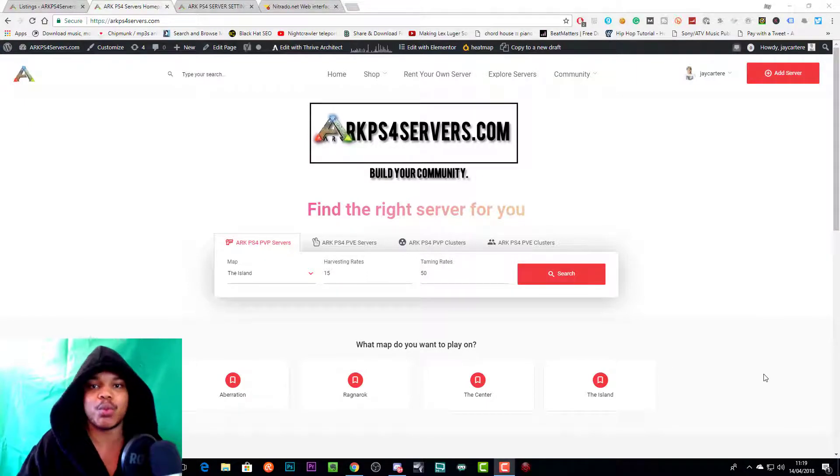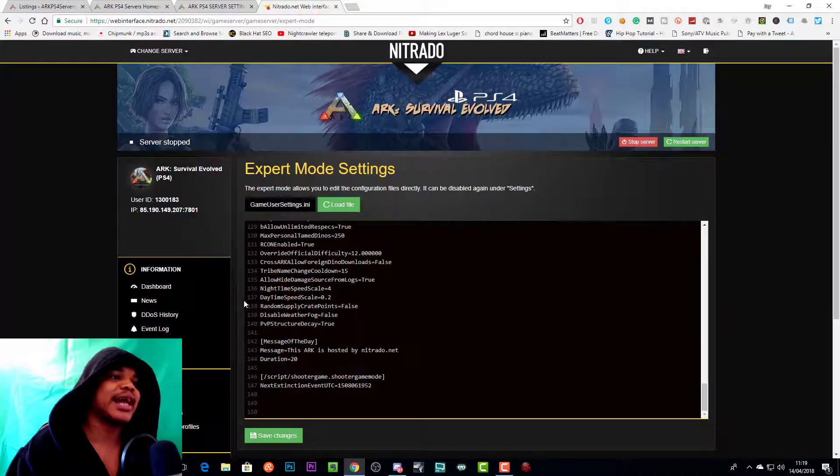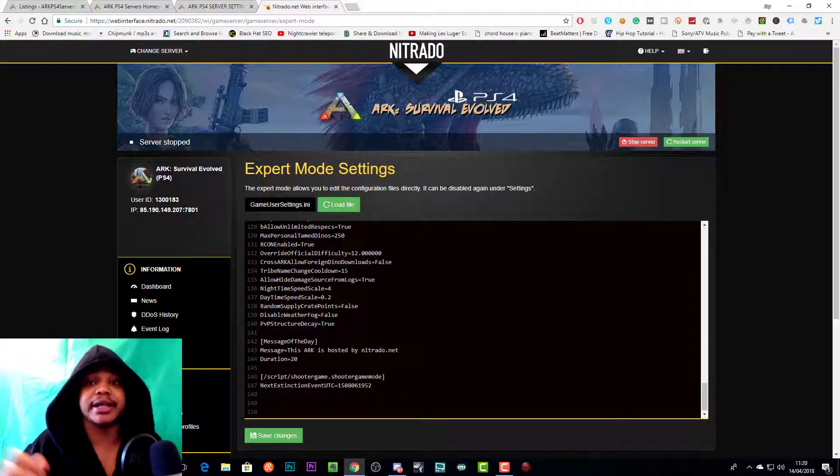I've also updated the store on my website. Let's go over to Nitrado's web interface — as you can see, they've now got numbers on the side to make it much easier for you to find your code and edit your code.